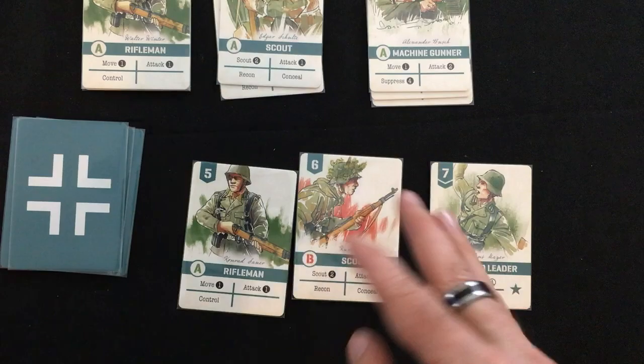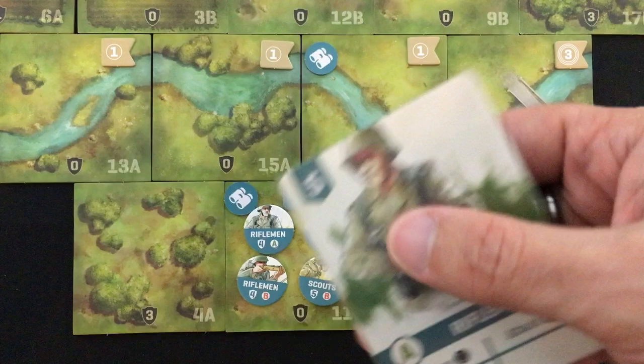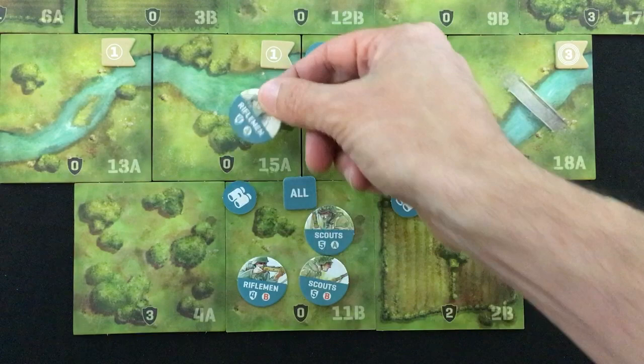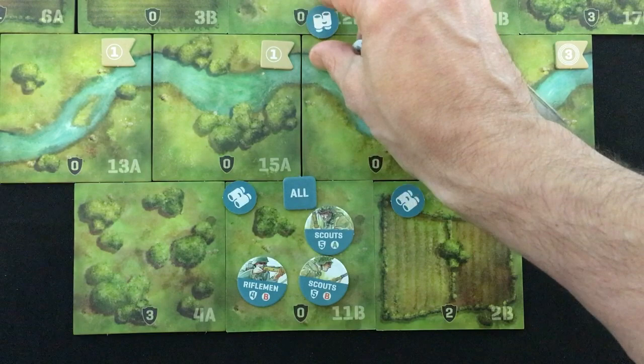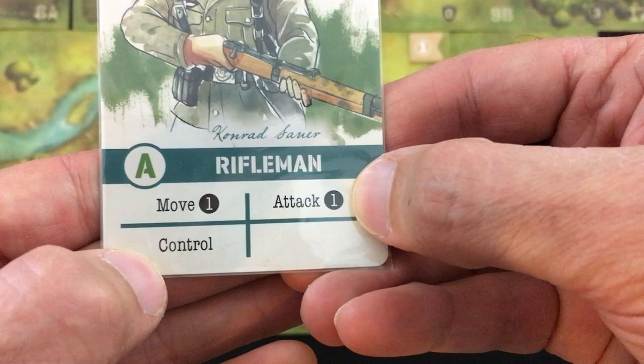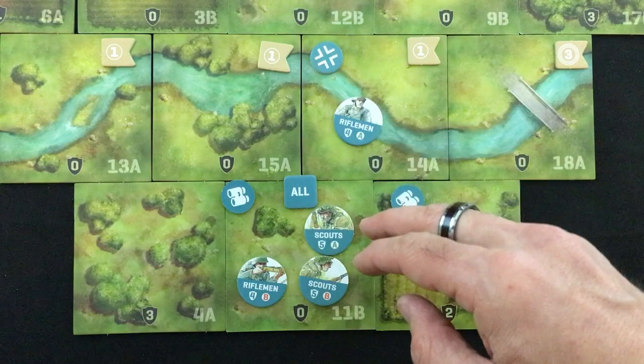Riflemen are in a way your most important because they're the only ones that can control objectives and get you the points you need to win. First, they can move one space into an adjacent tile, but it needs to be a tile with binoculars or a control token on it, which means it's been scouted previously — riflemen can't just move into no man's land without a scout helping them out first. Second, they can attack for one die. Third, if they're on a control point, they can control it — they flip their scouted token to a controlled token, and now those points count for their victory.